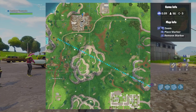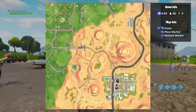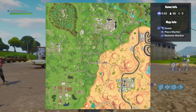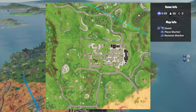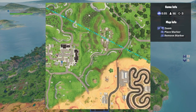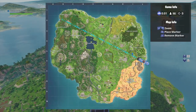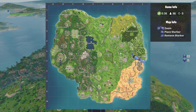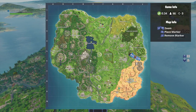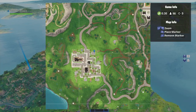Next is shooting those five basketball hoops. There's going to be one at Junk Junction — right there where I marked it. Another one at Retail Row right there, and if you look to the right there's also one at the little junkyard area with RVs. And last but not least, we got one at Greasy Grove.